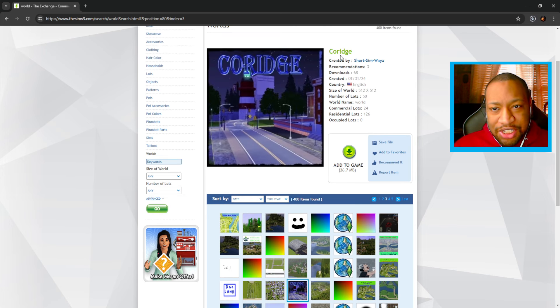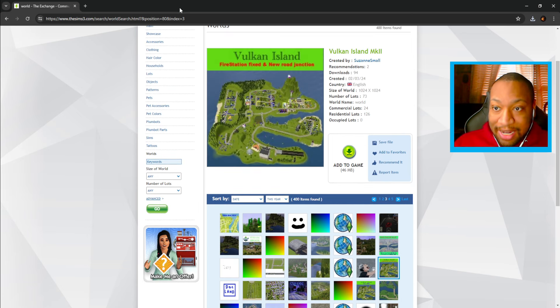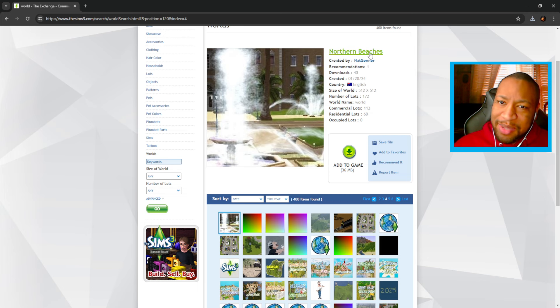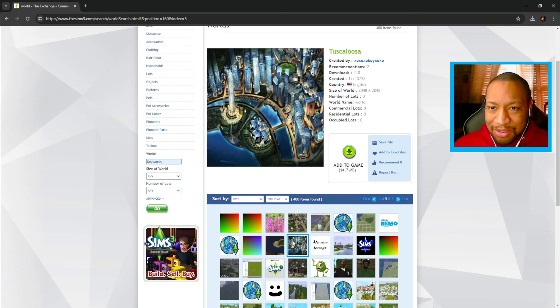There's also one called Courage by Short Simways — I like that name. Then there's Adosa by Lore Gamer Yay, Vulcan Island MK2 by Suzanne Small, Steambrook also by Suzanne Small, Northern Beaches by Nat Jenner, and Virtas Villa by GWV — it looks like a city or town kind of world. I've missed all of these worlds — I didn't even know they existed.